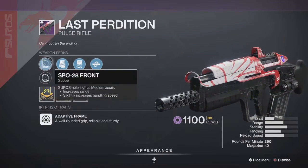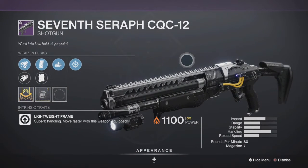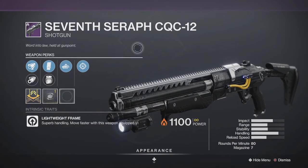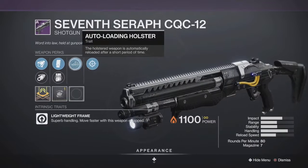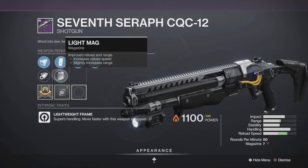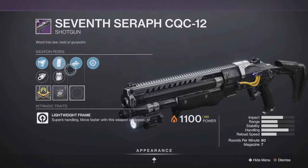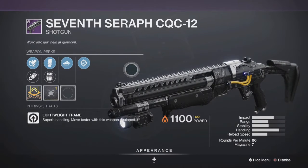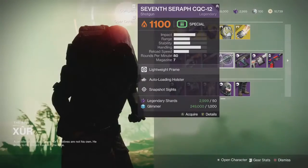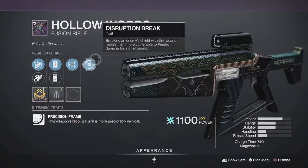He's got the Seventh Seraph CQC shotgun, which is really good for PvP if you don't have a decent one. However, this is not the roll for you — it's got Auto Loading and Snapshot Sights. You'd prefer Aggressive Mag, Assault Mag, or Accurized Rounds for a PvP roll, so I'm pretty confident in saying you should pass on this one.